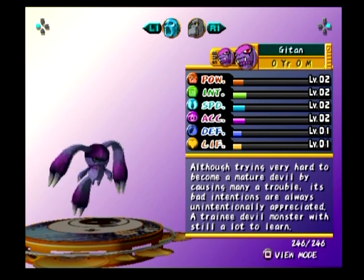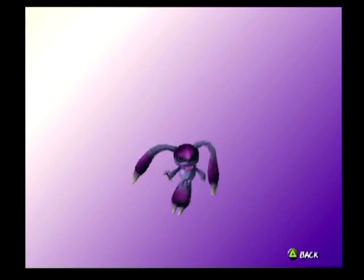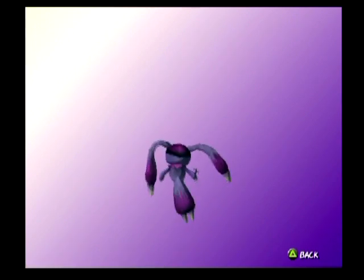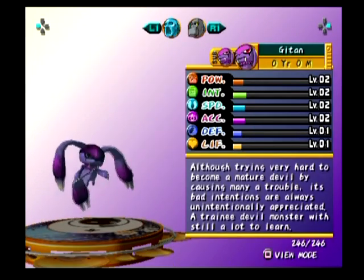The Guitens: although trying very hard to become a mature devil by causing many a trouble, its bad intentions are always unintentionally appreciated. A trainee devil monster with still a lot to learn. So it tries to trip people up, but only helps. I think it was introduced in 3, because a lot of the monsters introduced in 3 looked really good in the cartoony cell shading, and Guitens was one of them.